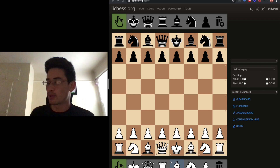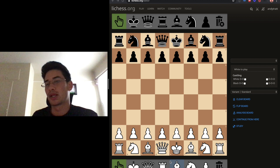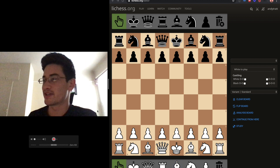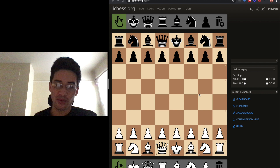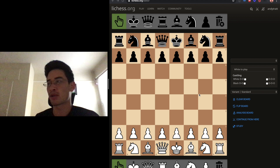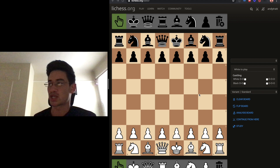We are here at part five of the five-part video series. This has been super fun. Glad that you've made it here. Putting it all together — we started out with bishops and rooks, moved on to knights, pawns, and then checkmate. With all of these pieces in place, we're going to teach kids to play a normal game of chess.